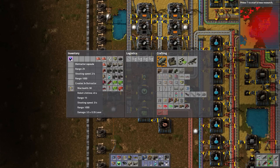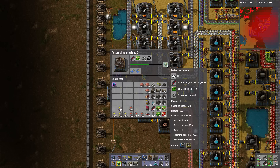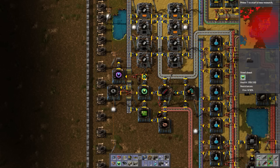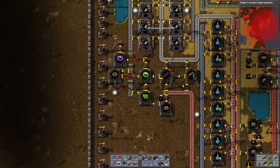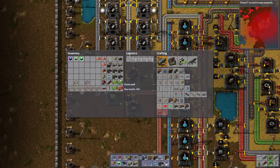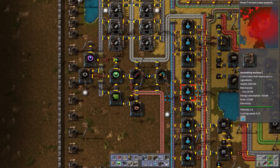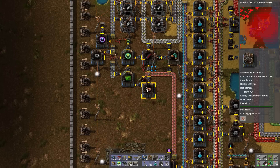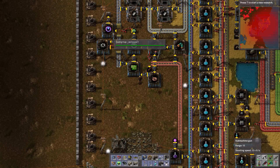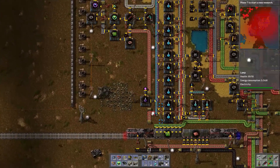I just picked up some distractor capsules, and they are made with defender capsules. I've got 280 of those. I've also been making piercing shotgun shells — I've upgraded. Let's grab some and having 300 on reserve is a pretty good number. I'm basically never going to use this submachine gun again. I'll probably even take it off my bar and just use the shotgun and the rocket launcher.